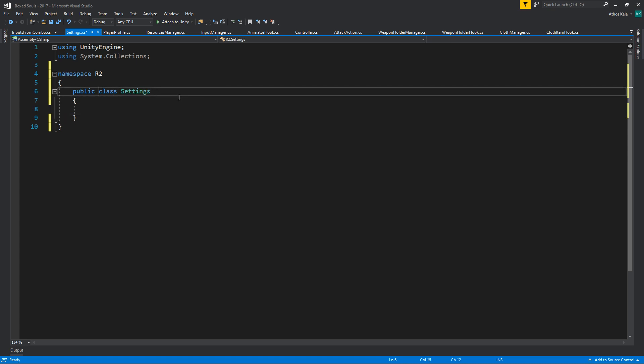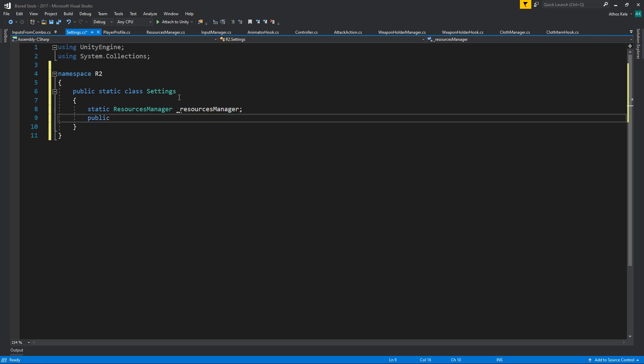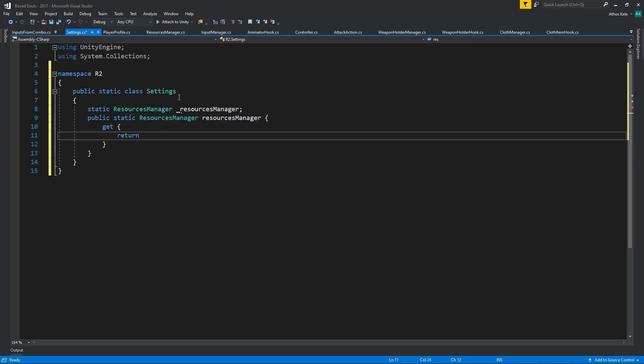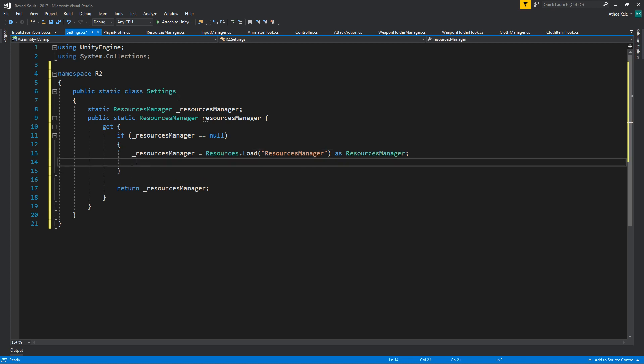We don't care if it's MonoBehaviour — we want a static like resources manager, resources manager that's static. We need a public static Resources Manager with a getter that returns the resources manager, but if the first time you're calling this the resources manager is null, then resources manager will be Resources.Load of 'resources manager' (no space) as Resources Manager.